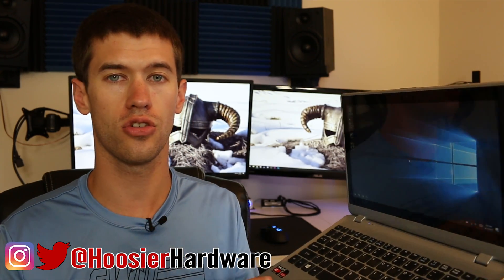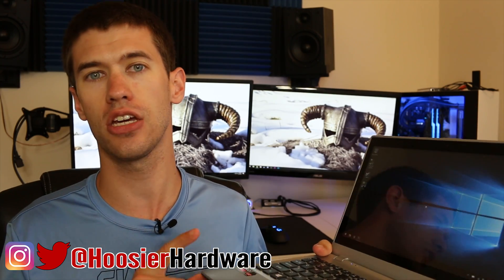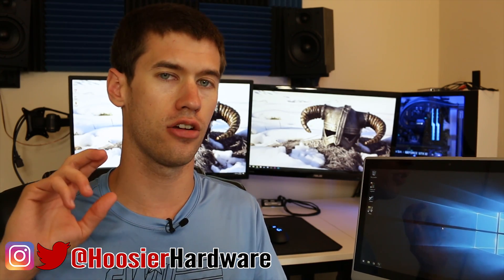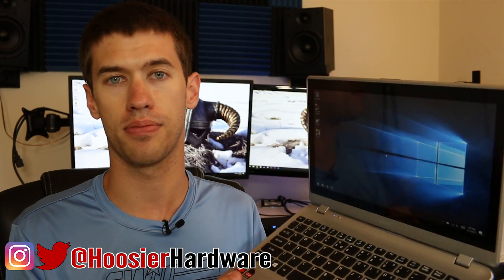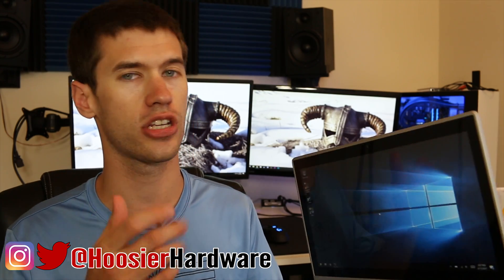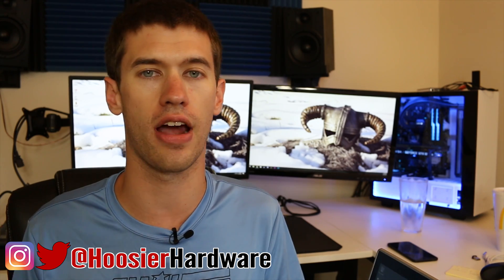In my last video, I took this old Aspire V5 by Acer, which is powered by an AMD quad-core A6 processor running at 1.4 gigahertz. It's a mobile chip geared for ultra-low voltage, focused on saving energy and extending battery life. I saved this laptop because it had a hard drive going bad — we replaced that with an SSD and now have a functioning computer again. Since this is an AMD chip, it's an APU, which has stronger graphics than onboard Intel graphics of that generation.